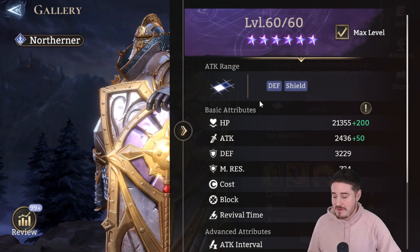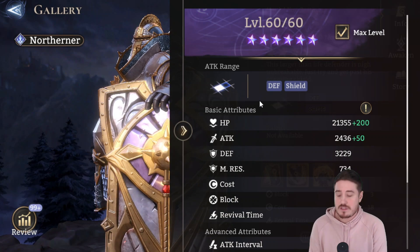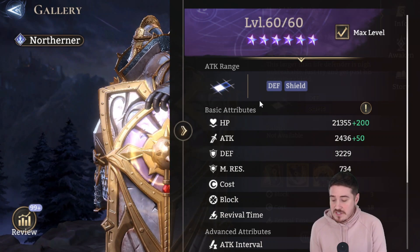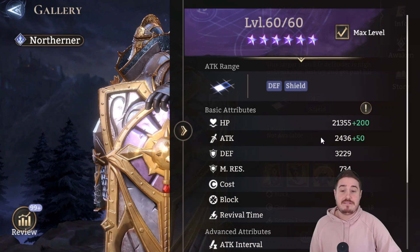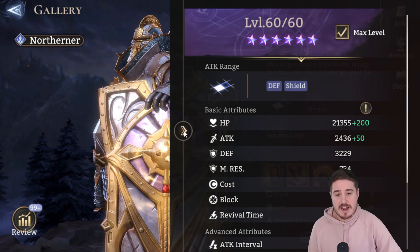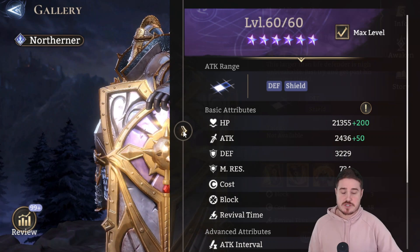So what are the averages for an epic defender? The average HP is just a hair over 23,000, and for defense it's just over 2,900. As you can see, he's about 1,700 hit points off from the average. However, he's a very comfortable 300 defense points higher than average. So very strong defense and just below average HP.